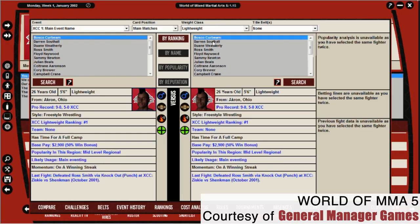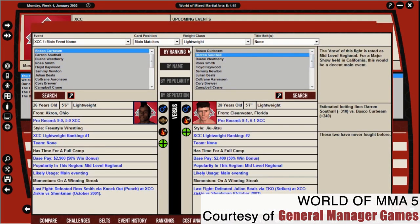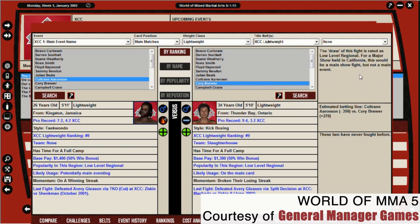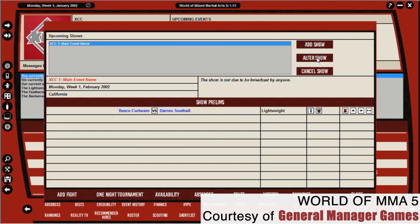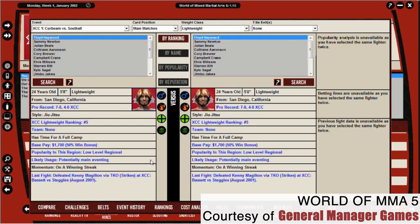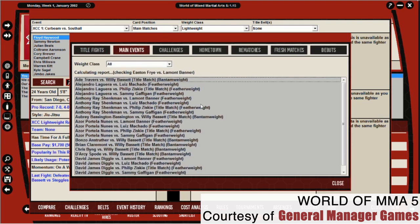Rather than feeling the fight, the player would now feel the fight business. To keep the business going, you'll have to stay within your company's budget, recruit new prospects, and build fight cards — or hire a matchmaker capable of simming it for you. When negotiating with a fighter, you may think they deserve a huge payday, but doing so will cost your company more money than they make from the event, running the risk of your business going under.